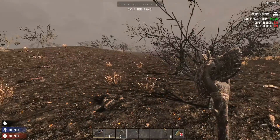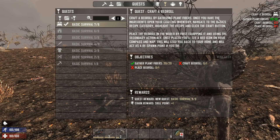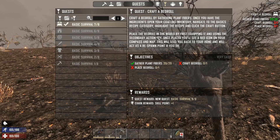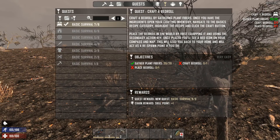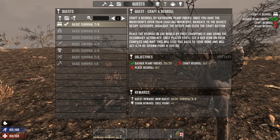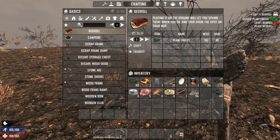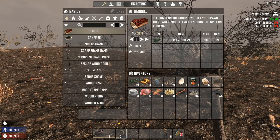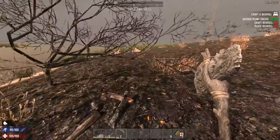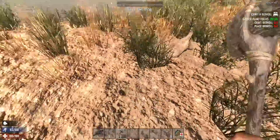Sorry, I'm losing my voice — I had so much fun during Easter. The next quest is to craft a bedroll. Craft it by gathering plant fibers. Open your crafting inventory, navigate to the basic recipes category, highlight the recipe and click craft. Place the bedroll in the world using the secondary action key — right mouse button. Once placed, you'll see the bed icon on your compass and map — it acts as a respawn point if you die.